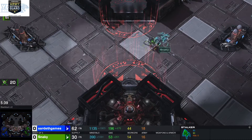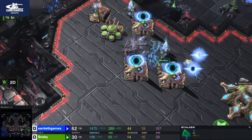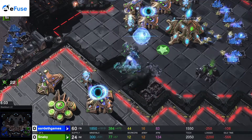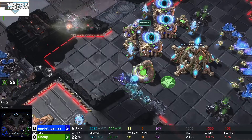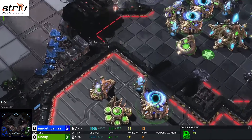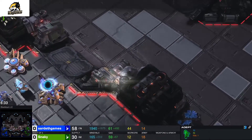Ghost Snakey is taking the aggression, going through the middle with these invisible units. We can see them in spectator mode, but Sardeth will not be able to unless he has a unit that can spot them. It's not clear if he has a spotter unit. Snakey goes back — and then Sardeth goes ahead and pushes in with his units.